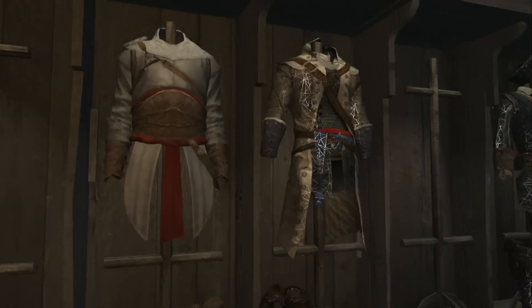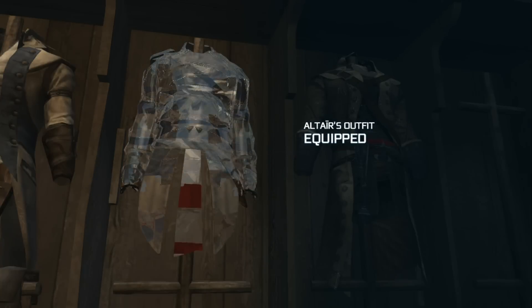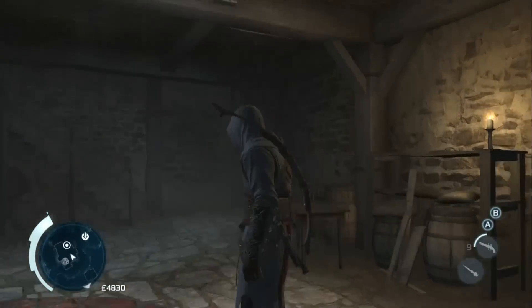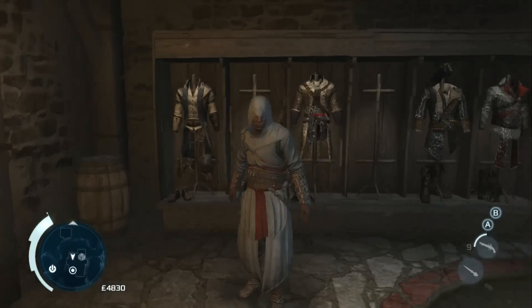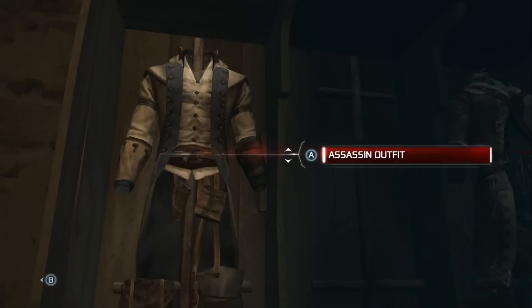First up in the Homestead outfits is Altair's outfit. You unlock this by completing all main missions with all optional constraints — this one easily takes the longest to get. It's a full retro look with a big belt and everything. And if you want a hood, here's an outfit that has one.